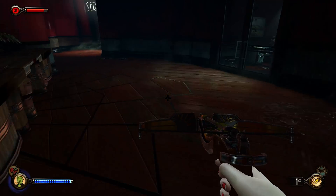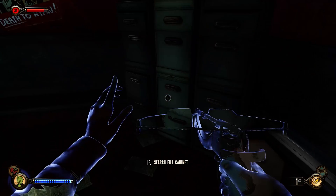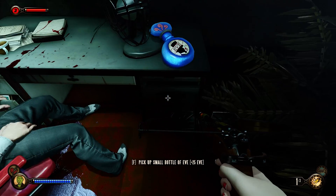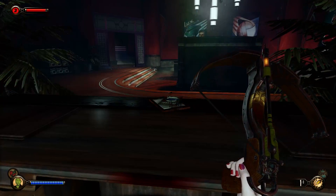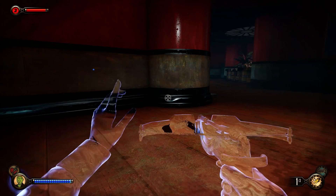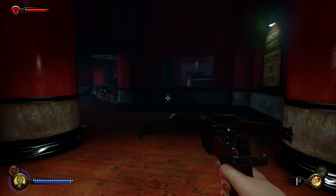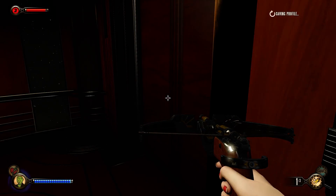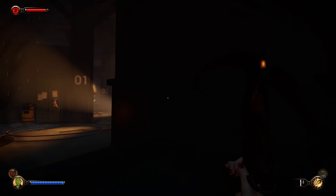Seems like lots of games these days that have heavy stealth elements like to give you ways to see with extra sensory perception. I guess they figure that's what the players want. Does it make things easier? Hell yes. I don't want to pick up that Eve just yet. Service bay — just want to check real quick. I used lockpicks to get in here in the first place, so I guess this is an optional area, similar to where I was at the beginning of this episode.